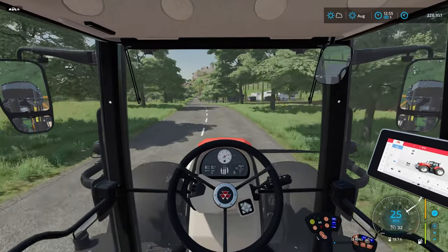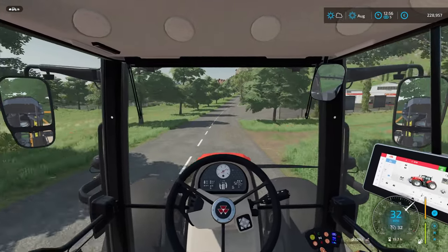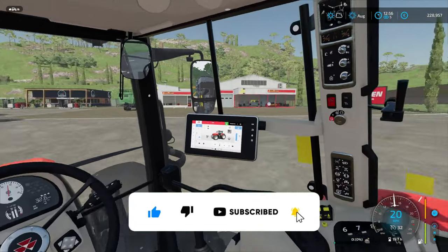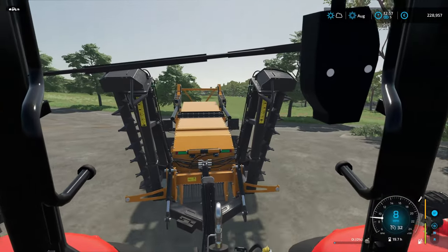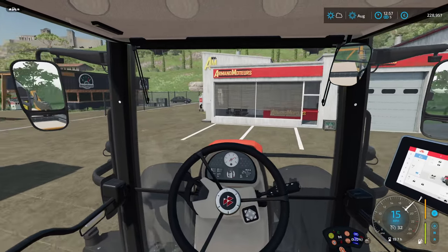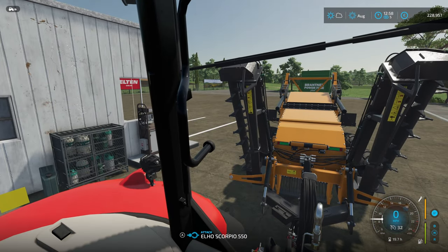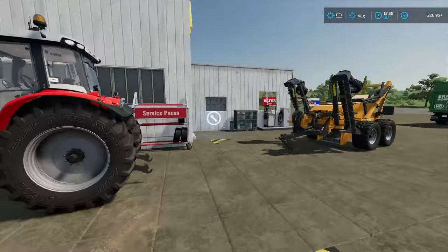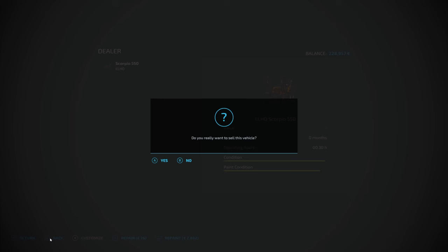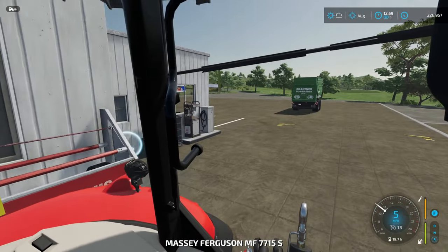Hello and welcome to FS22, the Start From Scratch series on Eau Belaron. Last time out we bought our first bit of land — unfortunately it had potatoes in it. So we've cultivated that and turned it over. I'm now returning the stone picker that we leased to get the stones out, and our next job is to purchase a seeder and get something in the ground.